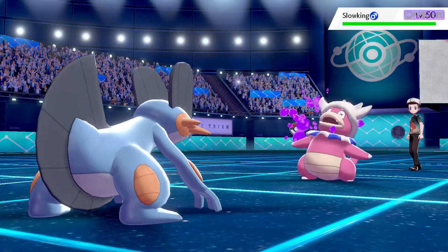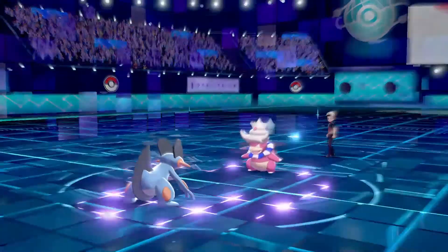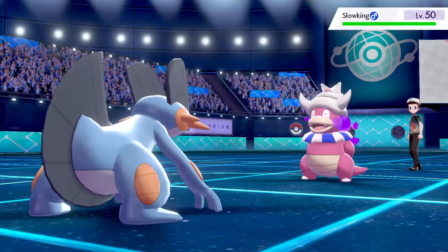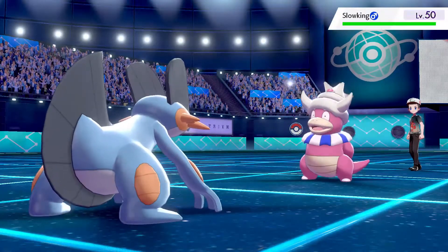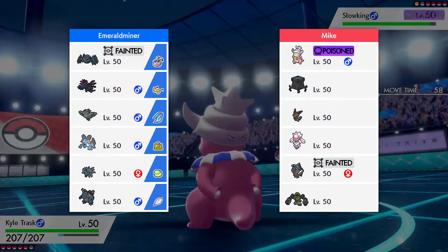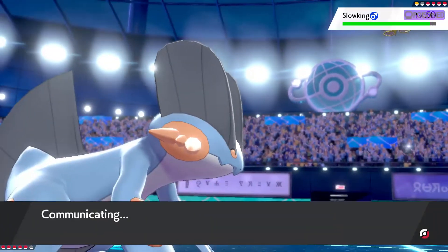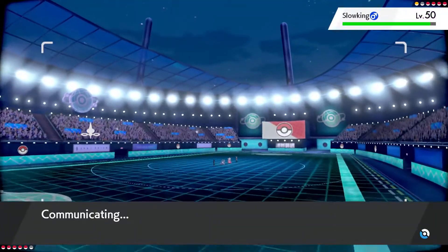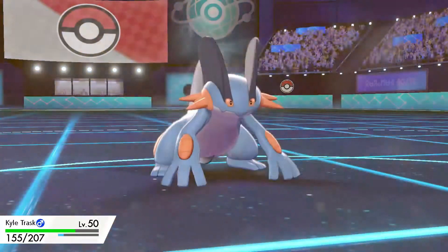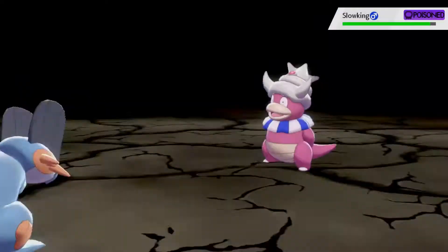They go for Diamond Storm and I eat that up because I'm a Metagross, but they do get the defense boost. With the defense boost plus the Bullet Punch, this isn't going to kill — and it just barely lives. They go for the plus-two Body Press which is easily going to take me out, so Metagross is gone. But it has taken care of the two fairy types, so I don't really need it as much anymore.